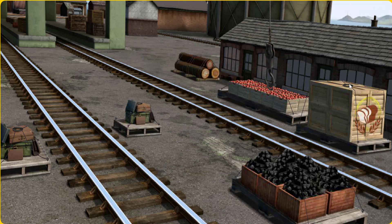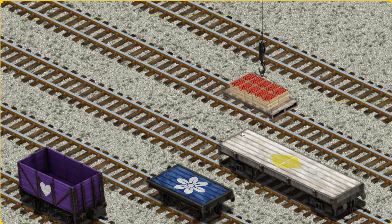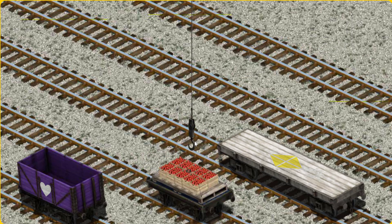Let's lift and load. Now the cargo must be loaded. Show Cranky where the blue flatbed with the flower is. There you go.